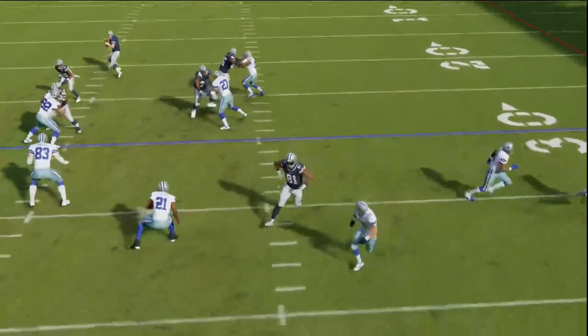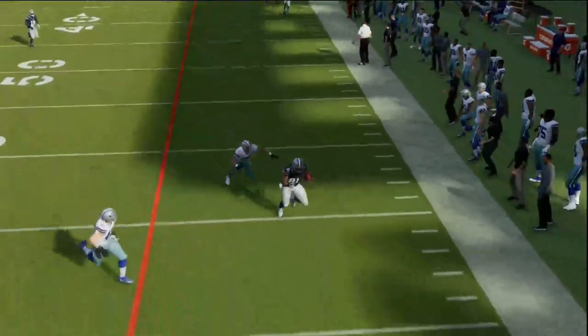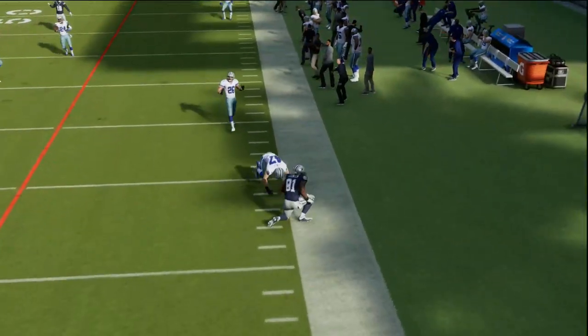In this video, I'm going to show you one of the best and most consistent man-beating routes in all of Madden 23, and it comes to us out of the Trips Tight End formation in the New England Patriots playbook.